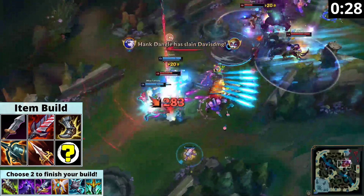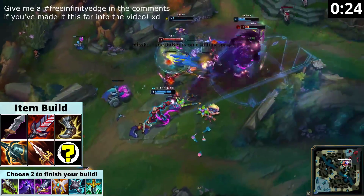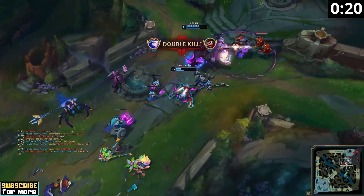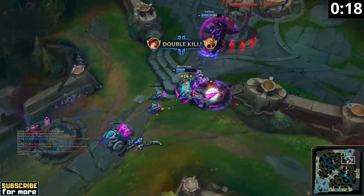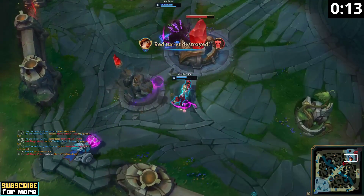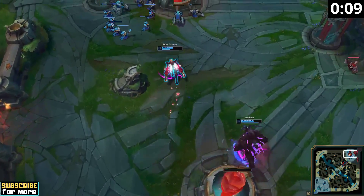Should crit get buffed in the future, Infinity Edge might be viable too if you are snowballing hard, but one of the other items is probably still better. Now type your current rank in the comments, spam this build in your ranked games, and let me know how high you climbed with it. If you also want to see an educational, fully commentated Miss Fortune gameplay video, click the link on your screen right there.